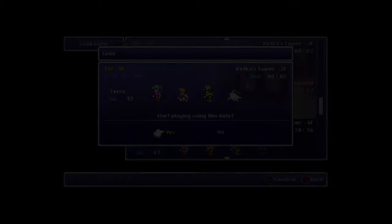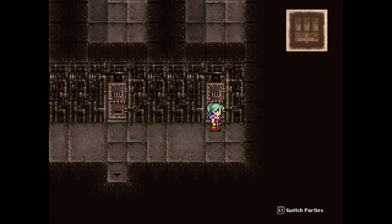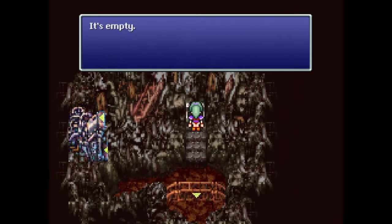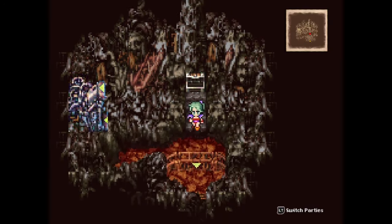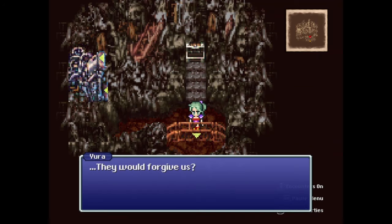Now load your save data with your Ultima Buster team from Kefka's Tower. It's important that you turn encounters off at this point, because if you get in a random battle here, it will clear the glitched state. Walk up out of the dungeon, then up to the next room to the treasure chest and talk to it to get the event queue running again. Turn away from the treasure chest so you don't accidentally talk to it again while advancing through the remaining dialogue, or it will freeze the game.